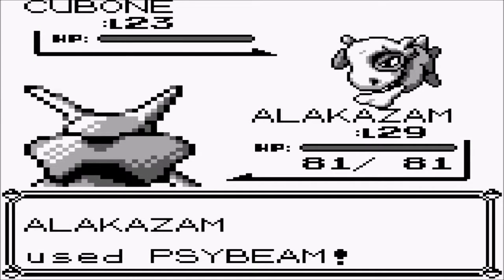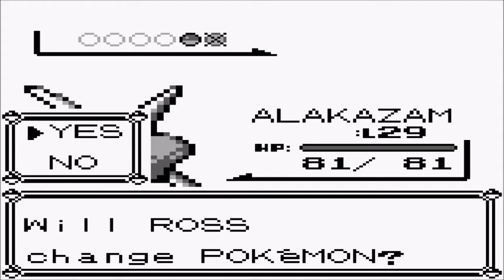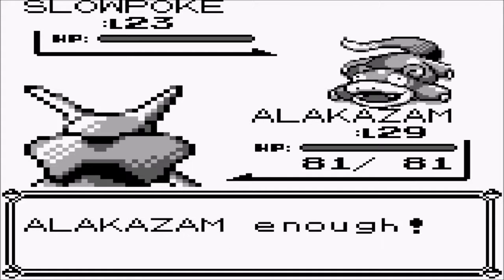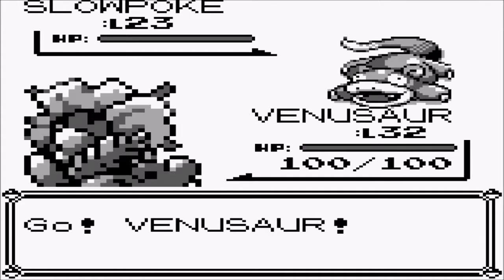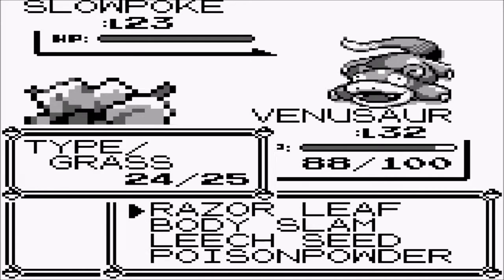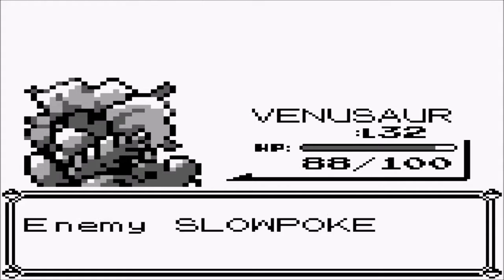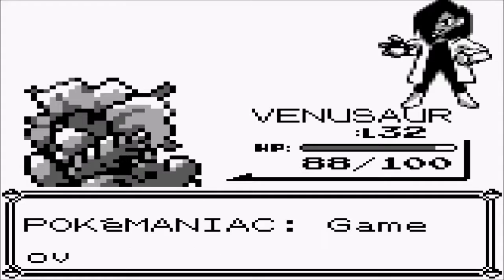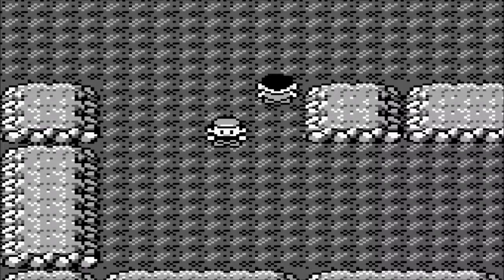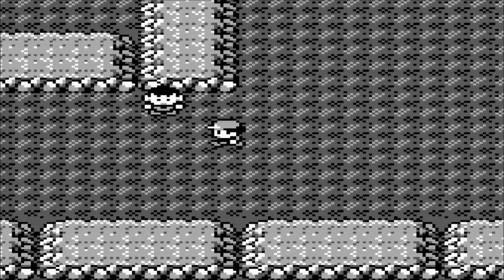Voltorb will evolve into Electrode, which everyone knows — or now you know — is the fastest Pokemon in generation one and two. I could recommend picking up a Jolteon instead, because for losing 10 speed points you gain 30 special in this game. Electrode also does not learn an electric move by level up in this game, from what I remember.